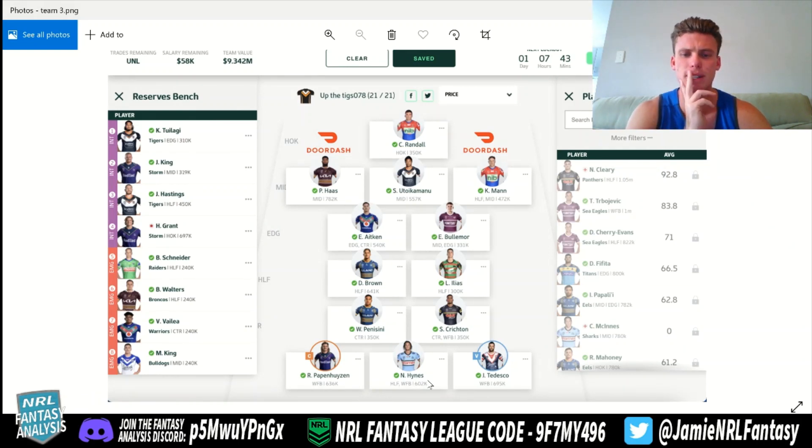Completely happy with the rest of the side — not too much random out there. Obviously, three big dogs in the wing fullback position — that's going to allow you to not have a gun in the centre position and go a little bit light in the halves. He does have Grant on the bench and has spent a little bit up on Hastings, which I suppose is okay — I haven't got him completely high on my list. Four 240 guys. The team looks pretty solid; I'm just worried about Pappen, to be fair. Hopefully guys like Stefano, Aitken, and the cheapie 350 guys can do a job for this side.